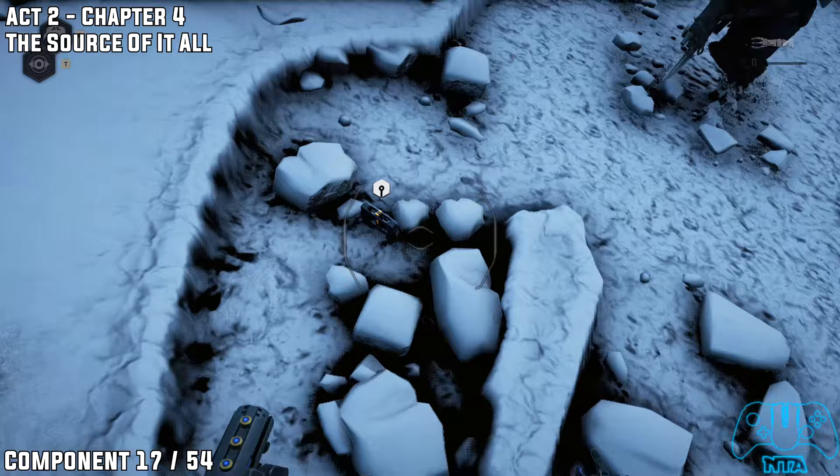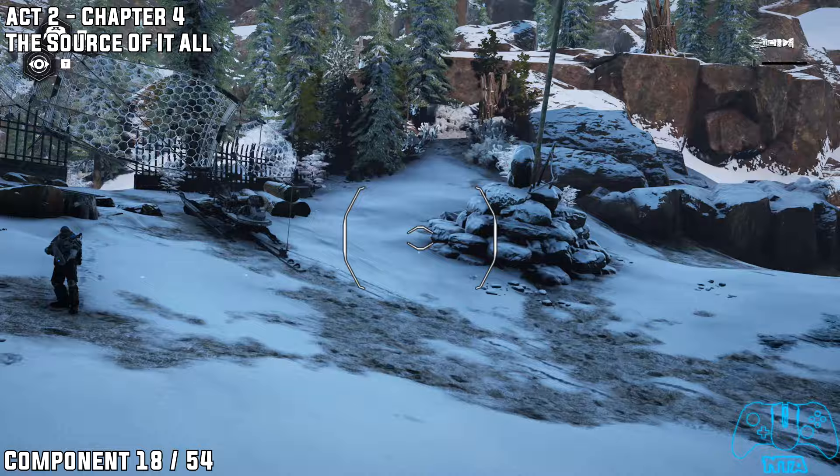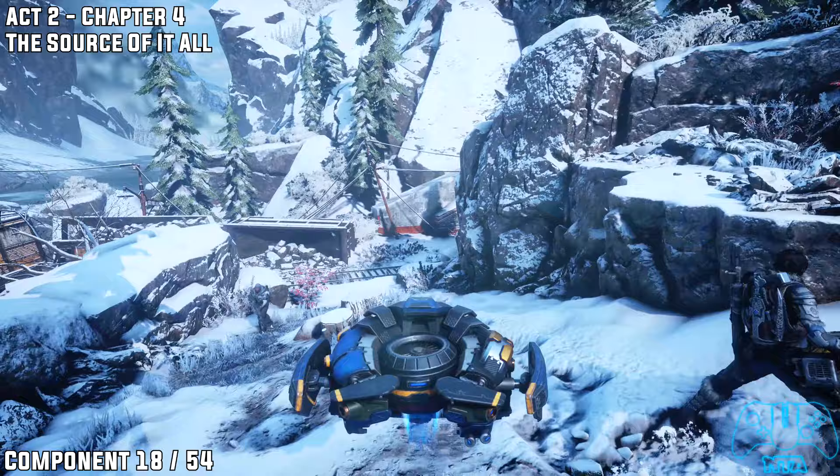On your way to the mines as part of the main mission, you will find a gasoline or oil tank. Right next to that big wheel, you will find a hidden component. Once you grab that last component, go inside the gate and head towards the mines.